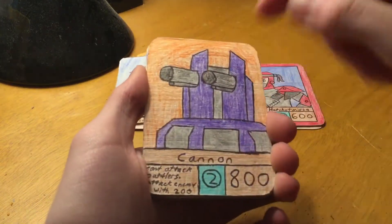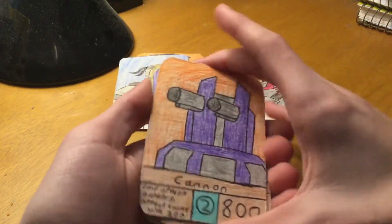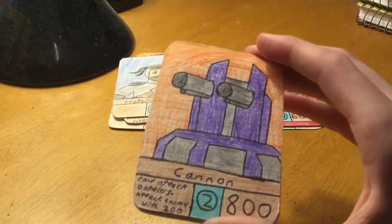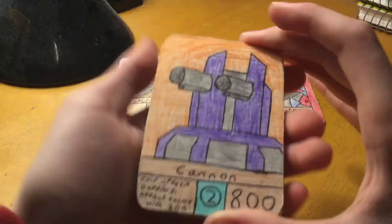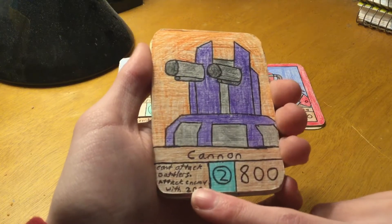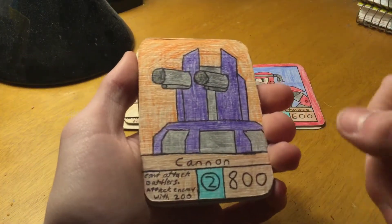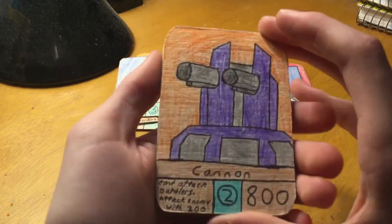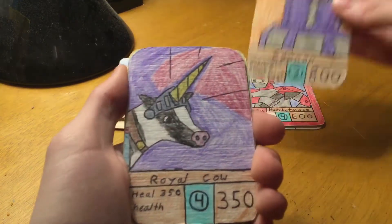We got Cannon — this was supposed to be in the back of the pack because this is our rare card. We got Cannon, this is basically Laser Cannon. If you guys don't know what that is, this is it right here. It's basically just a remake of that. It has 800 power, it's a level 2. Can't attack battlers, attack enemy with 200. So it can't attack them, but it can attack your opponent and do 200. It's pretty good for doing damage to your opponent — a good damage-dealing card, for decks that destroy all your opponent's health.